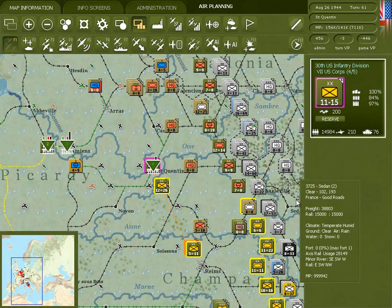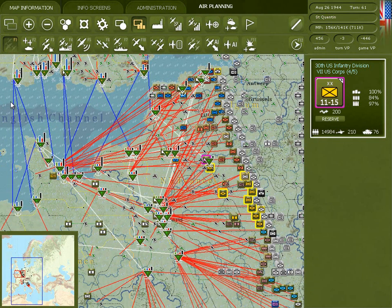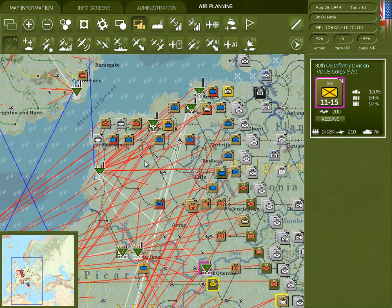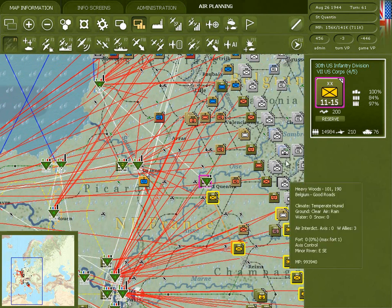You can get a good look at the flow of freight through your supply system by pressing the 8 key. You'll see lines showing the flow of freight: the blue lines are port-to-port movement of freight, the white lines are freight movement between depots, and the red lines are the movement of freight from depots to units. It shows the best depot that each unit received freight from during the last logistics phase, giving you an idea of where most of your freight is moving, where it's coming from, and where it's going.